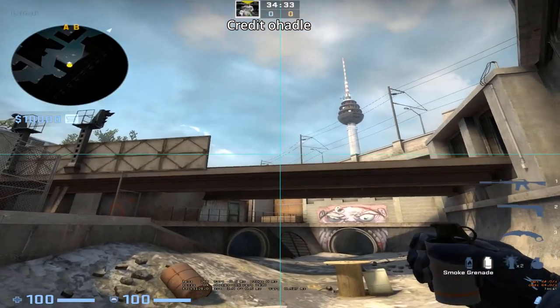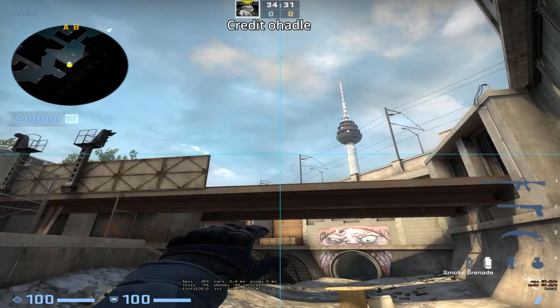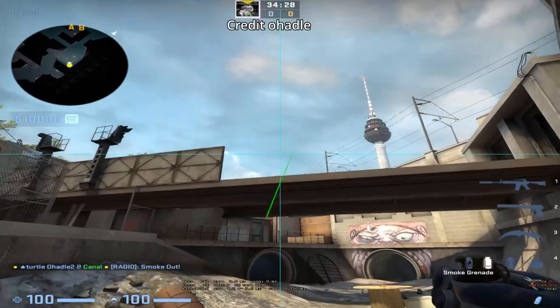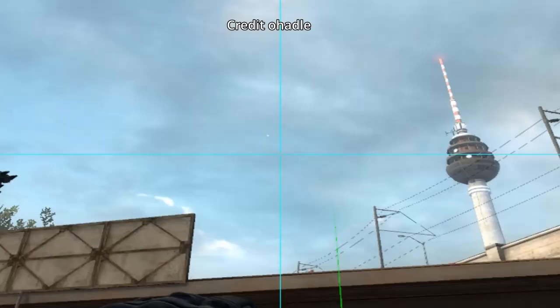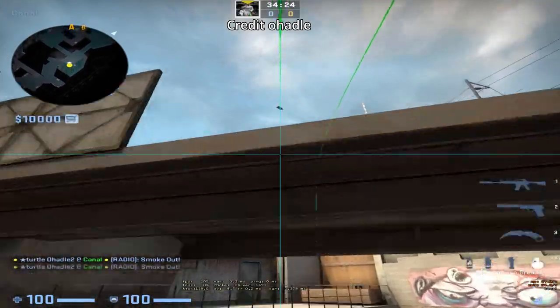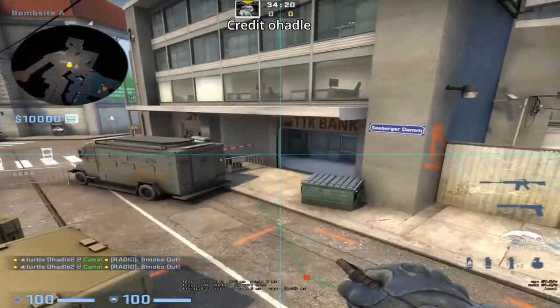A smokes from outside B: for the jump-up smoke, aim as shown, run forward, and jump throw before your crosshair hits the bridge. Then move back to the same corner to throw the bank smoke, aim here, and once again run forward and jump throw before you touch the bridge. This bank smoke, if thrown correctly, won't leave any gaps.